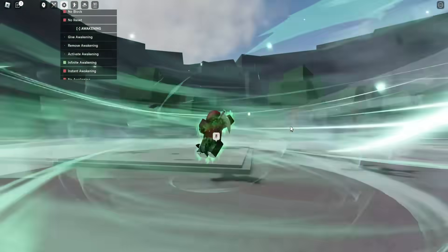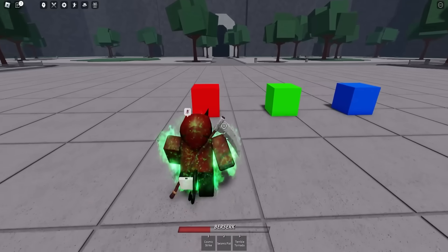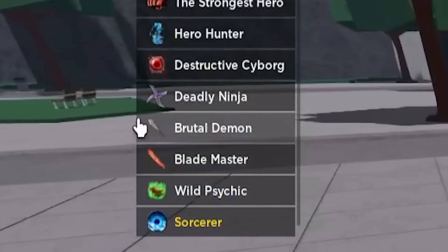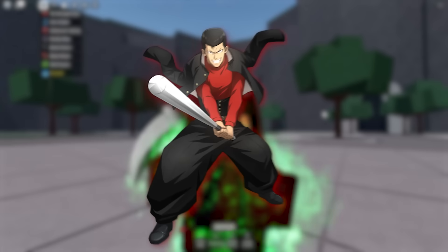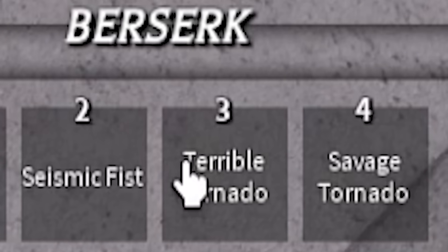Let me quickly go ahead and activate ultimate so the theme is more fitting. The first ultimate move we're going to be adding to the Tatsumaki moveset is called Savage Tornado, which is an ultimate move from the Brutal Demon — aka the Metal Bat moveset. This new ultimate move is already fitting because we already have our Terrible Tornado move, and now we have one called Savage Tornado.